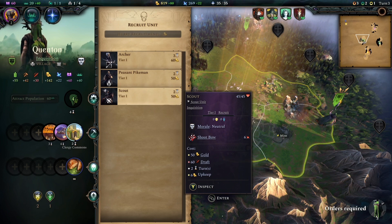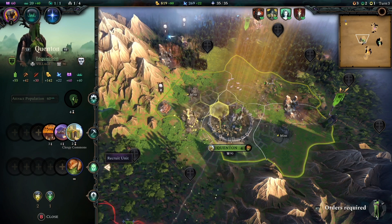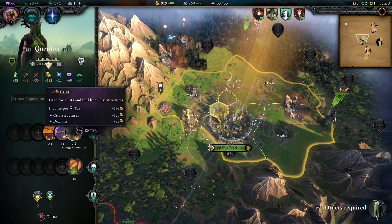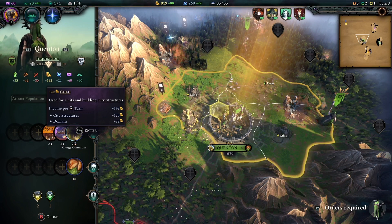I'd also mention that having a lot of troops is going to cost you a lot of upkeep as well. If you have physical troops — sword and shield tribe troops — that is going to cost you gold, and if you have magical troops that is going to cost you mana.